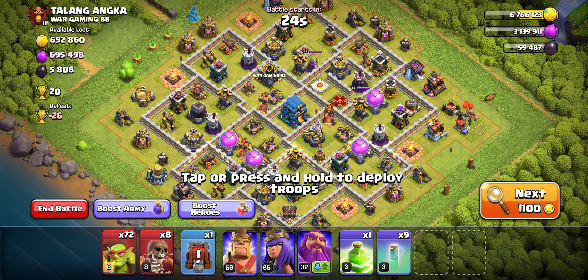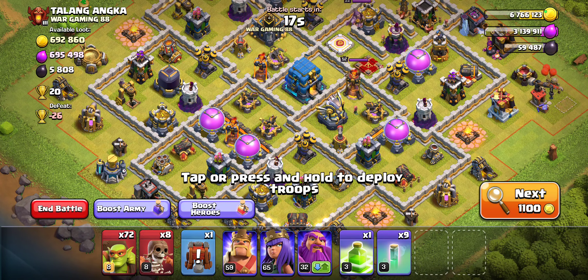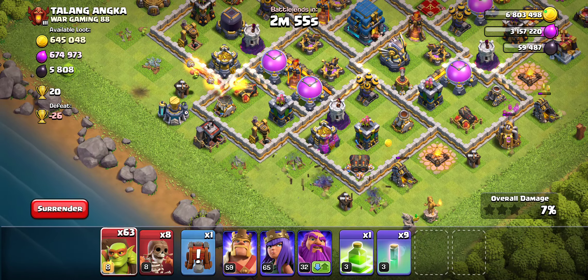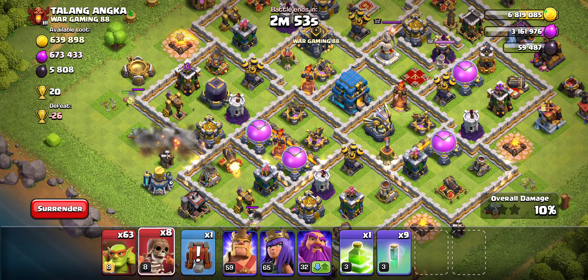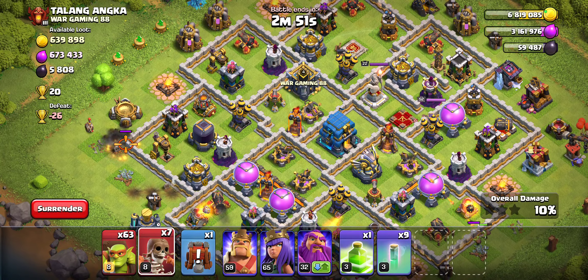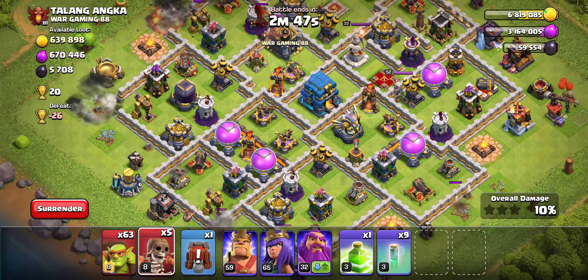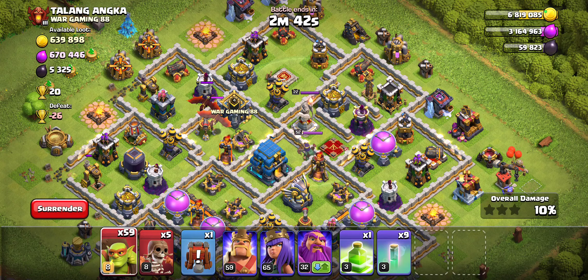It's pretty much just going for a town hall. This is going to be specifically just Dark Elixir farming, especially now that it doesn't cost Elixir to attack. It's even more reason why you should be attacking this way. Elixir is really not something that you should prioritize anymore.